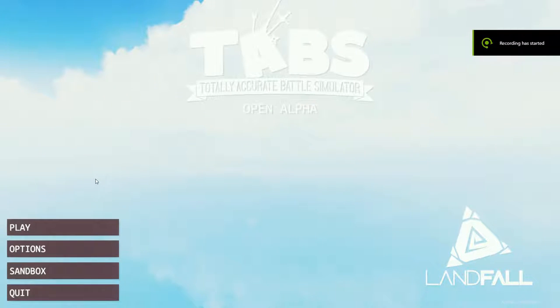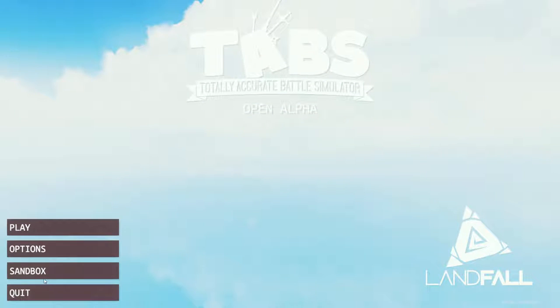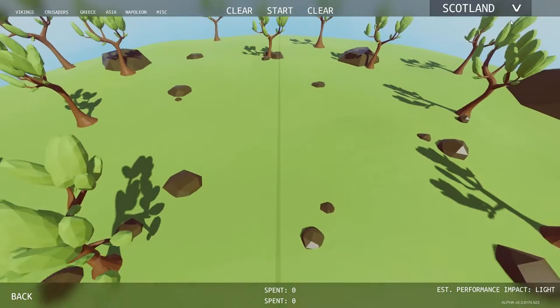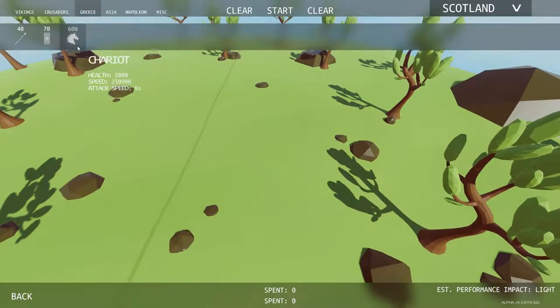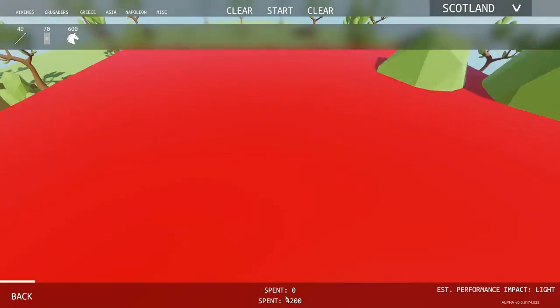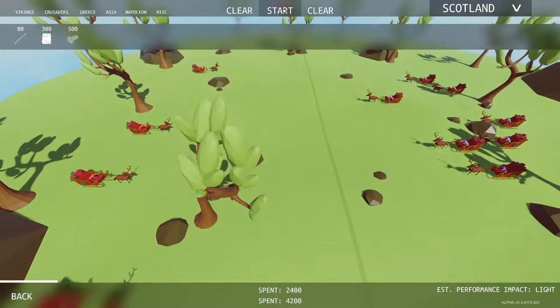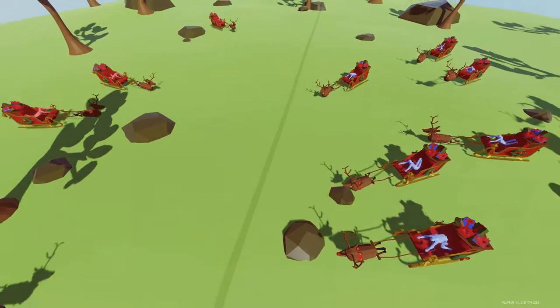Okay, so this is the main menu — you've got Play and Options, just minimal settings. It's very simple graphically and gameplay-wise, nothing overly complicated. Sandbox mode is exactly what it sounds like — you create the enemy team however you want, plop guys down, set the other team up, and just play with it.